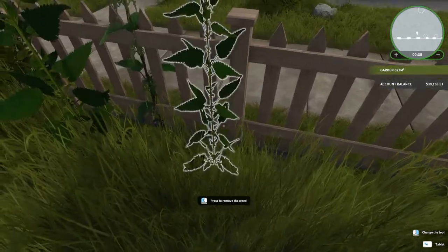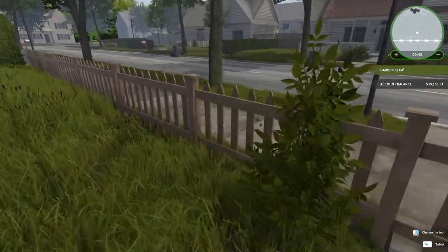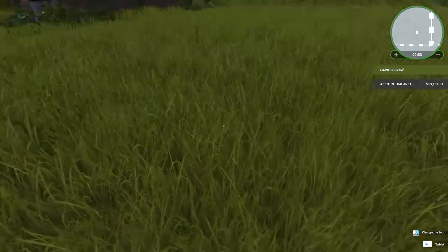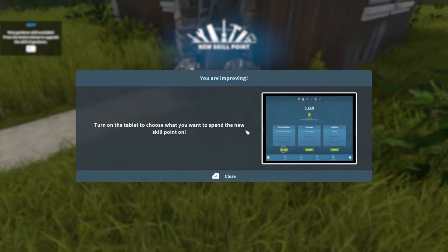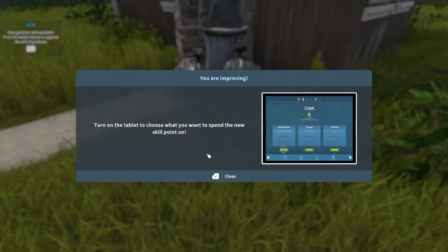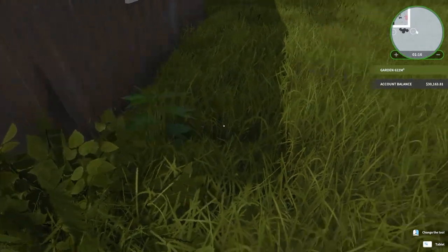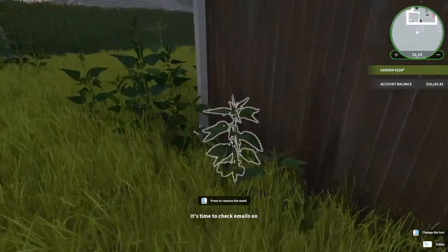This is so relaxing because in real life this is not relaxing. I actually kind of enjoy yard work, but I don't take care of my lawn — my landlord does. Oh, I got a skill already just from picking weeds! 'Turn the tablet to choose what to spend the new skill point.' Let's see what we've got — oh, I can't do it now, I don't have a tablet. I got ahead of myself, that's usually what I do.